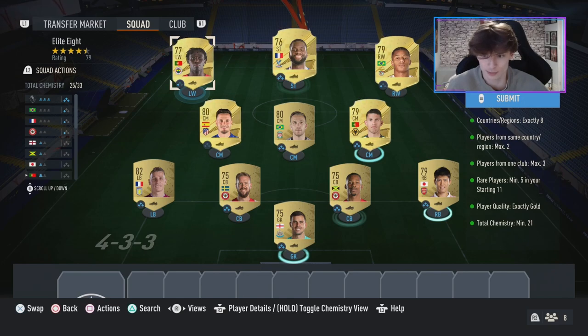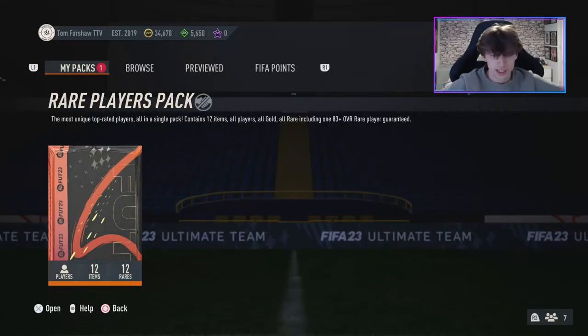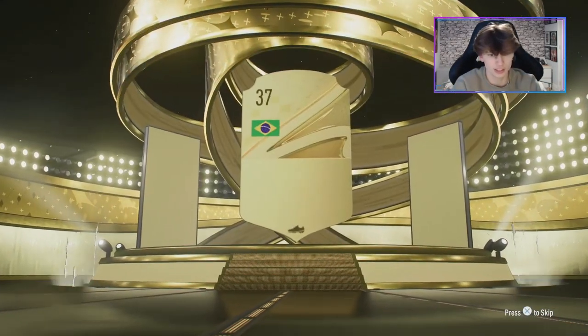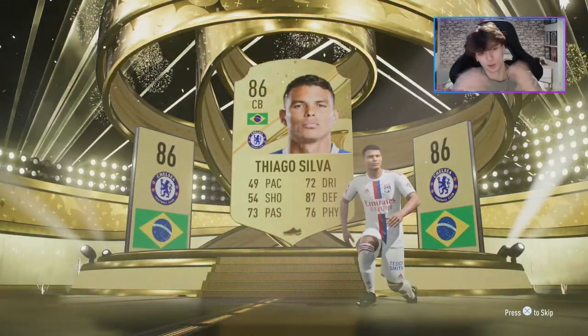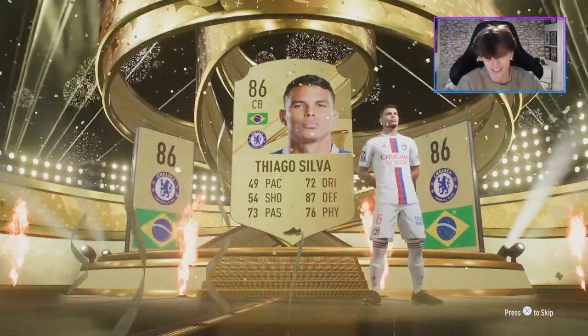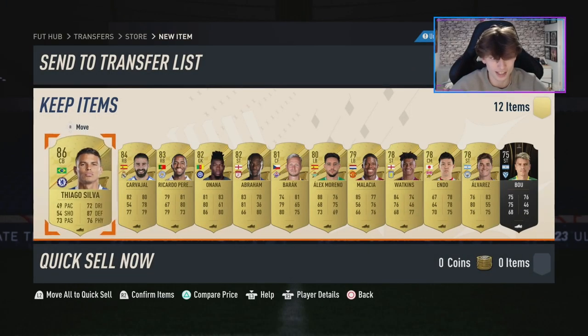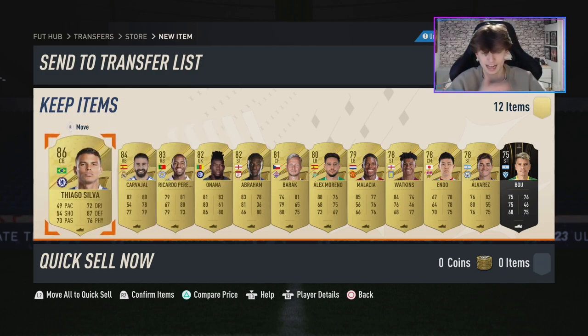We're going to submit our first advanced SBC on console — it's the Elite 8 for a 50k pack and we did it in record time. Let's rip this and see if we get our first ever walkout in FIFA 23. It is a walkout — a centre back from Brazil. It is Thiago Silva, 86 rated. Could be worse I guess — very slow this year but at least it's a walkout. I hope he sells for something. Carvajal as well — oh, not tradable.